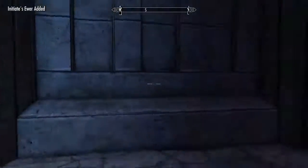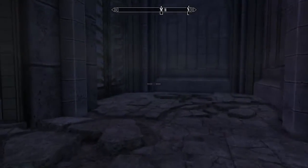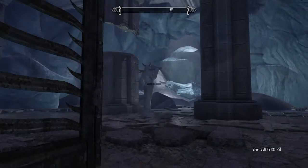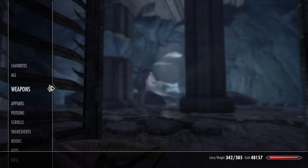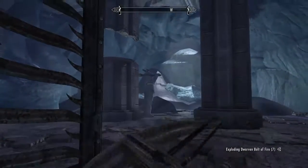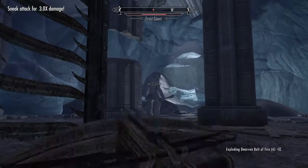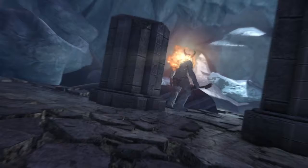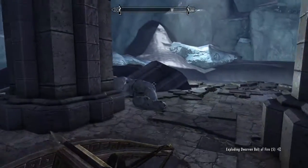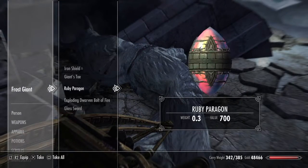So you have to go into this side room off to the right, come in through here, and down this hallway there will be a giant. You have to kill him — I would use the crossbow and the exploding bolts, since he's a frost giant. Two hits. He will have a gem that you can use, and it's called the Ruby Perion.